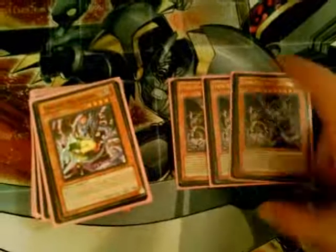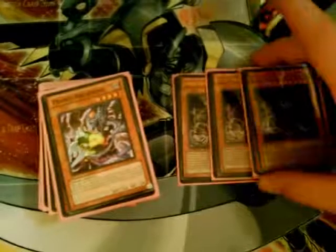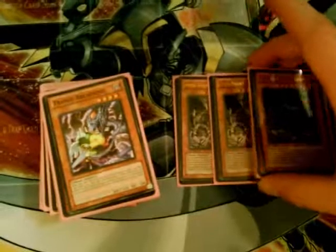Three Grapha, of course — key card of the deck if you don't know. Drop it, pop, bounce, get them on the field. If you're watching this video and you don't know Dark Worlds yet, then you must have been sleeping under a rock.